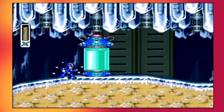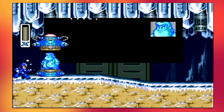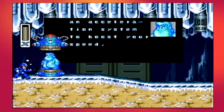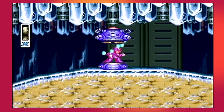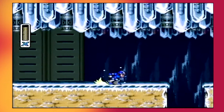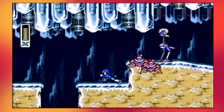You can basically skip all the dialogue when you get an upgrade. There's going to be a demonstration afterwards, and since I'm not really into the Mega Man lore or story I always just skip it. Now you can dash through the level, which is why this is one of my favorite upgrades — it makes the whole game faster. Just shoot through these guys; it's pretty hard to die in this level unless you just fall down.